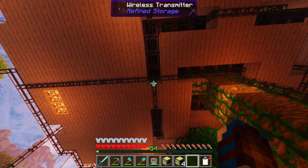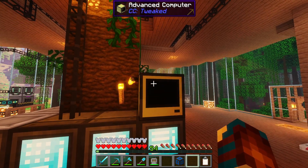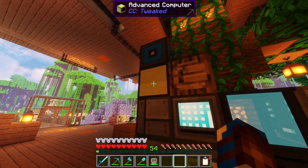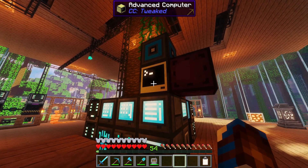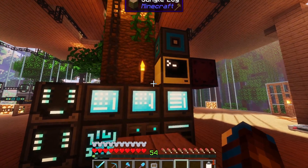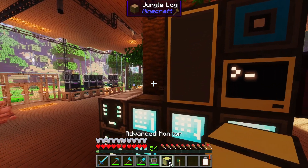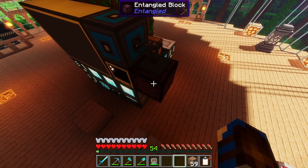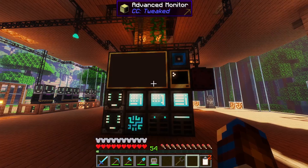We'll stick all of these new components into one of our diamond crafters, and get our machines making those components. We will set these new machines up just above our refined storage setup here, which means I'll need to remove the wireless transmitter for the moment. I'm going to set the computer on top of the crafting grid, the RS bridge just on top of it, the colony integrator just behind that, and the entangled block to the side of the computer.